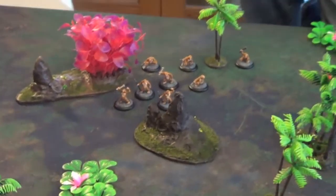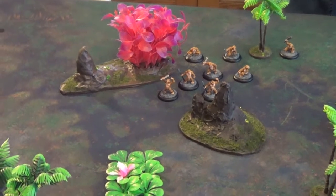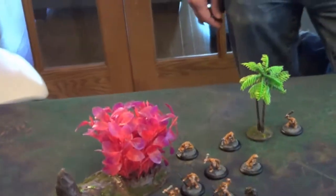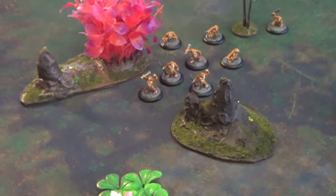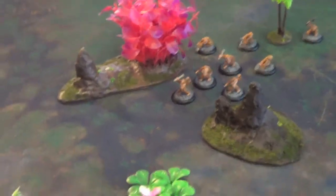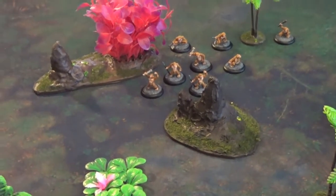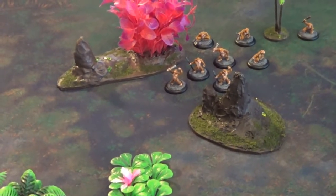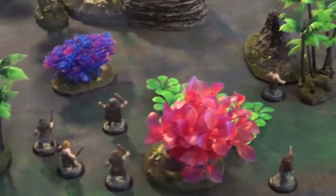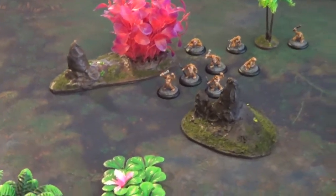Now we go into the next phase — close-in range conflict — which both happen at once. I don't see that anybody's within 8 inches, so there isn't going to be any conflict this round. We also didn't get a double trouble in the initiative phase, so that's not included. The way we're playing today, we're less likely to have one, but you never know. We'll start doing the initiative for the next round.